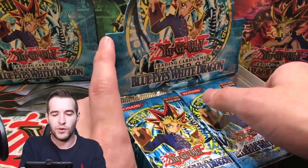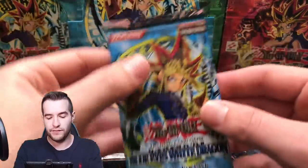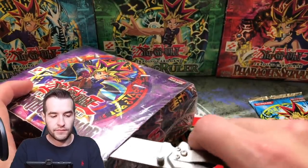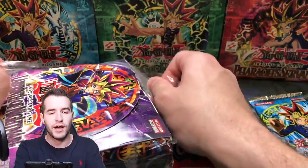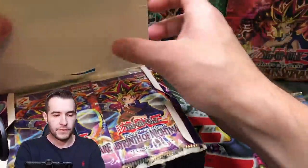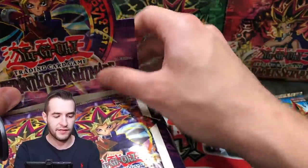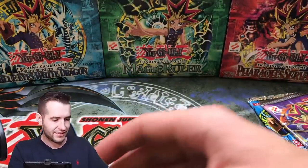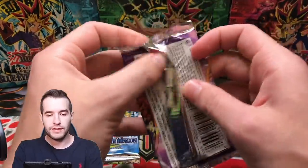I'm gonna mix these up off-camera so we don't go in order. We'll take one pack off the top left for Nicholas B, then open up the Labyrinth of Nightmare box for his other pack. It's a kind of beat-up box of Labyrinth of Nightmare — 36 packs, a retail box. Inside we should have a Magic Cylinder potential. The box is very beat up but hopefully the packs are fine.